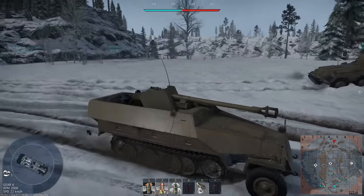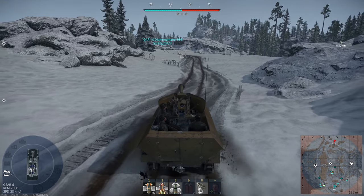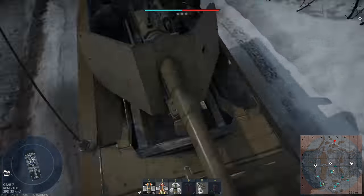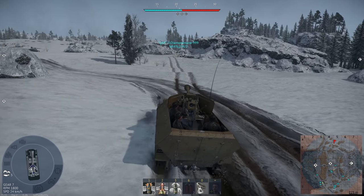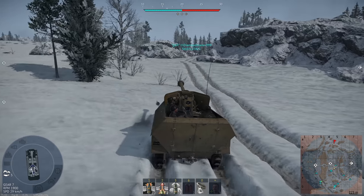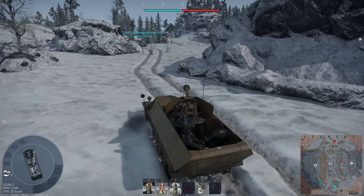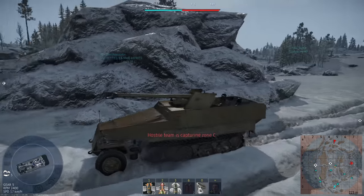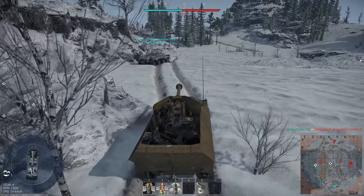Everything's wet - that's why. I guess it's raining but because it's a snow map the rain doesn't show. Maybe it's part of this update, I don't know. Look at that flickering - pretty severe. I think they've fixed the shadow flicker though and this is a by-product. I'm really sorry, there's nothing I can really do about this other than not make a video.